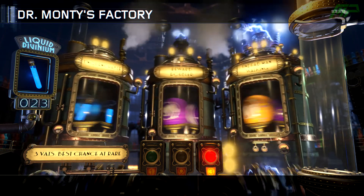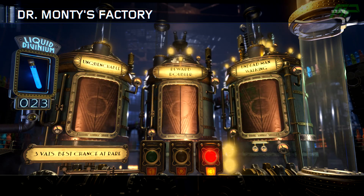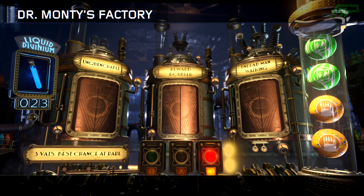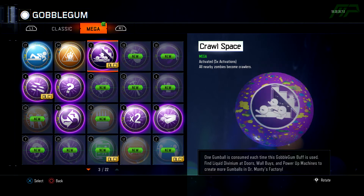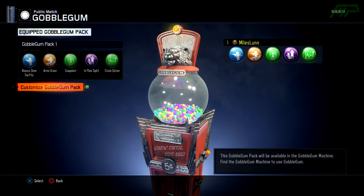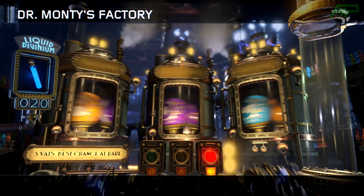We've got 26 left - Unquenchable, Reward Doubler, and Undead Man Walking. I'm not even sure if I had one of those before. What does Undead Man Walking even do? Let me check quickly. Slows down all zombies to shambling speed for four minutes - that's decent actually. If you're doing the Easter egg and stuff, that's not too bad at all.